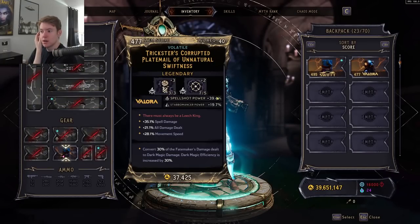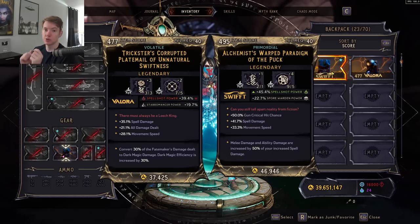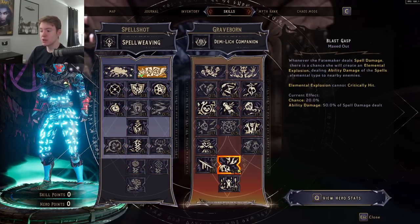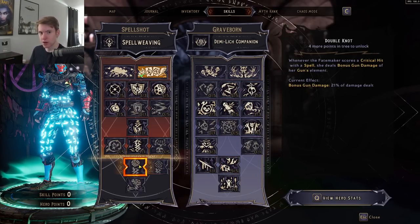In terms of the class item, I obviously have a Corrupted Plate Mail — convert 30% of damage dealt to dark magic damage. Like I mentioned, I don't think that this is ideal; I'm kind of just doing this for the fantasy of it. If you want to do full spell damage, you have two options. One is a Warped Paradigm where ability damage is increased by 50% of your spell damage — this will scale up Blast Gasp damage to hit really hard, but you're kind of reliant on Blast Gasp proccing. The other option is one where you're standing still and it increases your frost damage by 50% and your crit chance by 50%, which is really good because Double Knot requires a crit to proc, and you're scaling up both Double Knot and Blast Gasp by just increasing your frost damage.